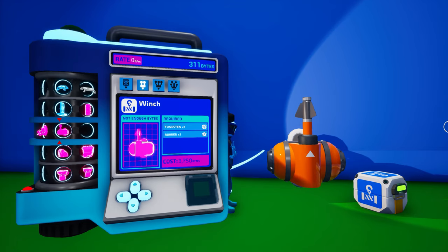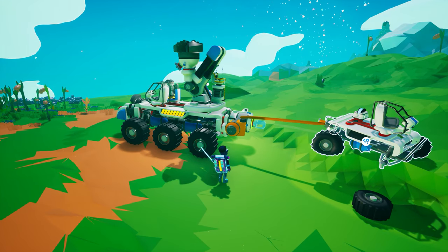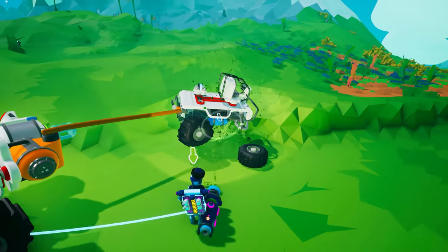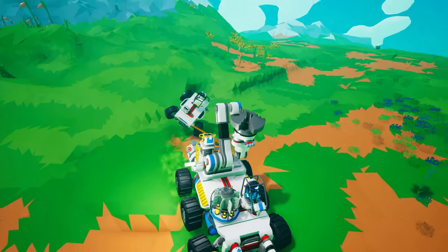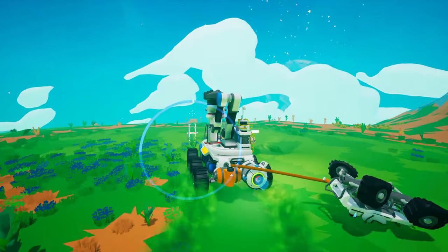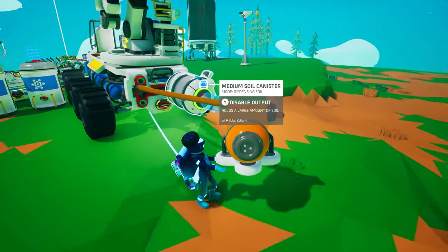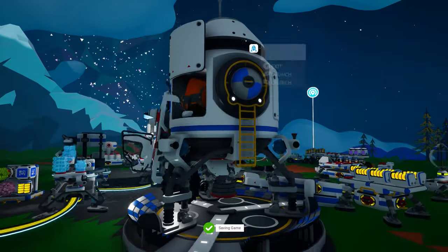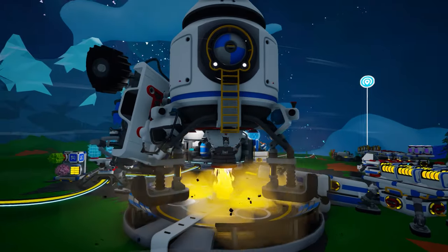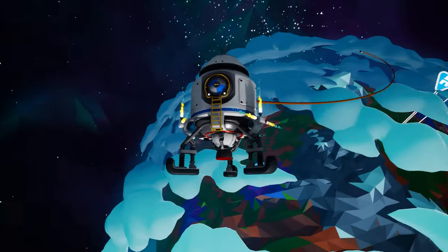The winch can be unlocked for 3,750 bytes and it is crafted on the small printer from one rubber and one tungsten. You can attach it to any Tier 2 slot, but its real purpose is to help move things. When a winch is attached to a vehicle, you can attach the winch hook to nearly any object and tow it. So if you'd like to tow a wrecked solar array closer to your base, go right ahead. You can also use the winch simply by carrying it — just attach the hook to an object first, then pick up the winch. While you can use a winch with a shuttle, anything attached to the hook will fall off when you reach space. But keep your eye out for Astroneer Academy 404 where we're going to take a look at a few unintended uses for the winch.